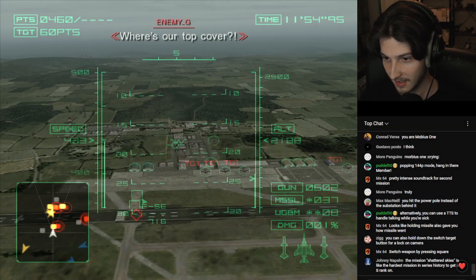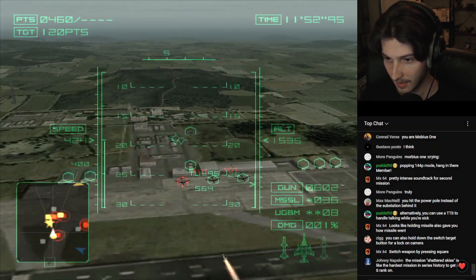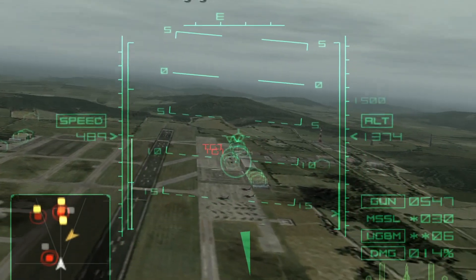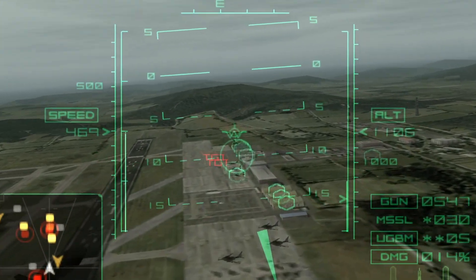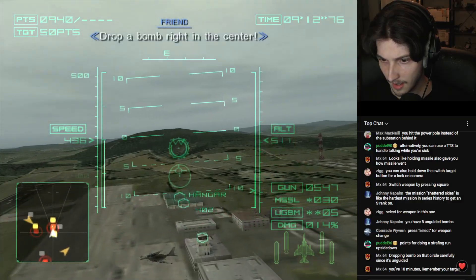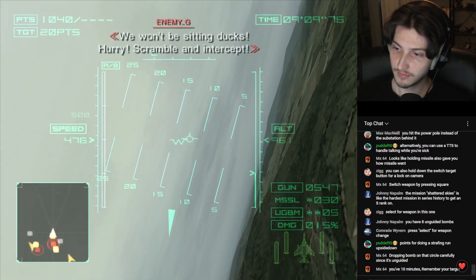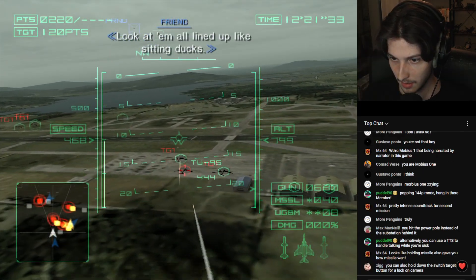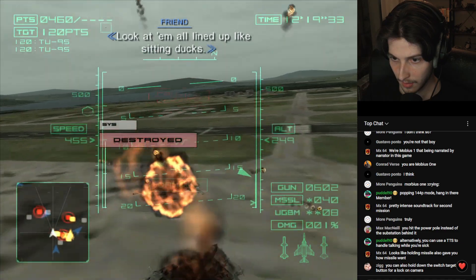As I made contact with the still-grounded enemy bombers, I started to experiment with my secondary weapon option. Even my basic starter plane had some special air-to-ground bombs, which weren't all that easy to use, but this mission gave me the perfect opportunity to get the hang of these bad boys. After struggling to hit some stationary targets, I just went back to my trusty old missiles and blew up the remaining bombers.